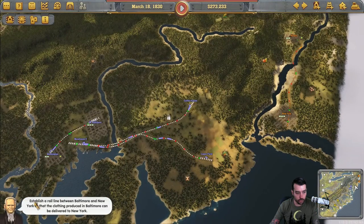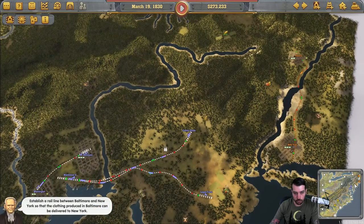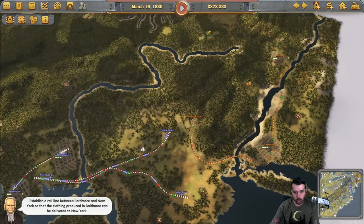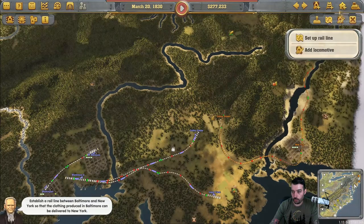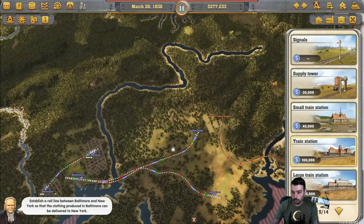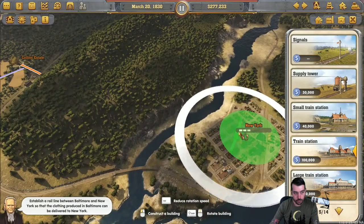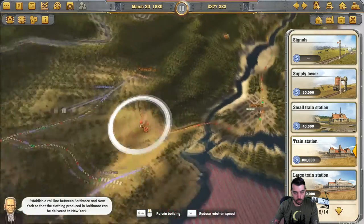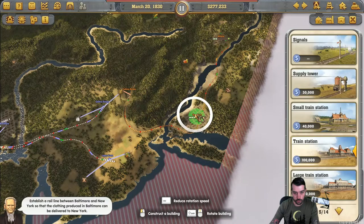It says we actually do need to establish a rail line between Baltimore and New York so the clothing produced in Baltimore can be delivered to New York. So that is our next goal. Let's go ahead and start a regular train station for now.